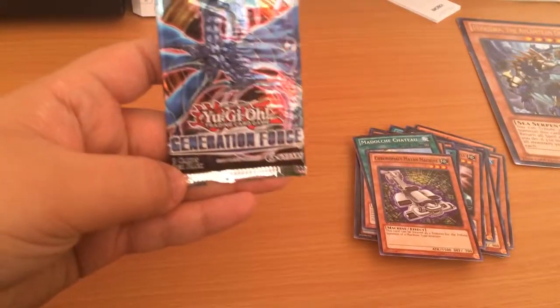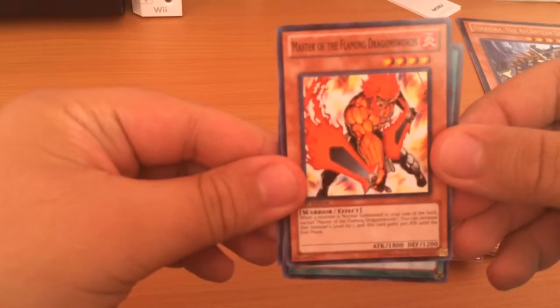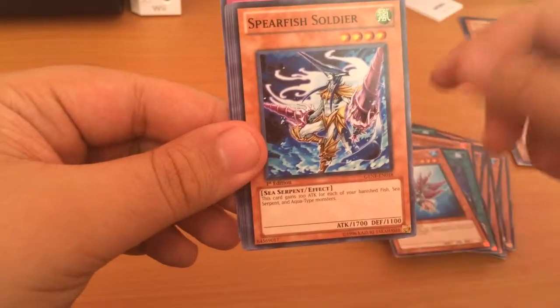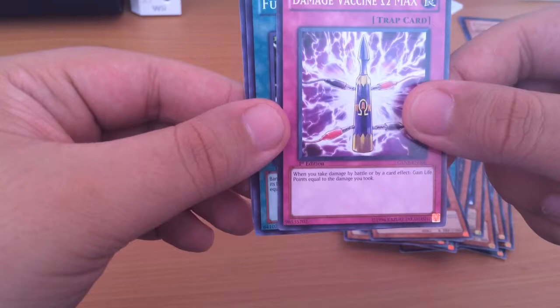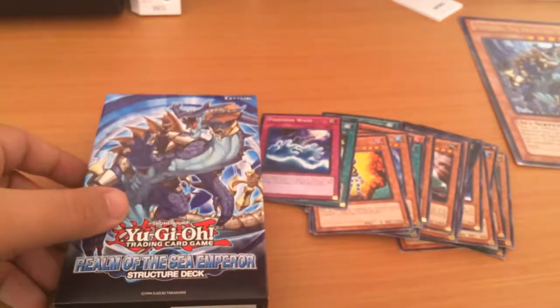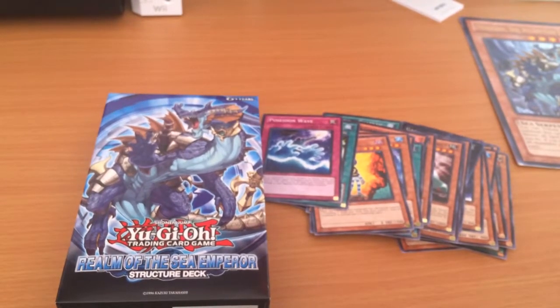And the last pack is Generation Force. Master of Flaming Dragon Swords, Aqua Jet, Drill Barnacle, Spearfish Soldier, Sea Lancer, Crash Bug Z, Damage Vaccine, Max, Future Glow, and Poseidon Wave. As I said, if you guys want to see the structure deck opening I'll be leaving a link in the description so you can go see that. Thanks for watching, Uli13 out.